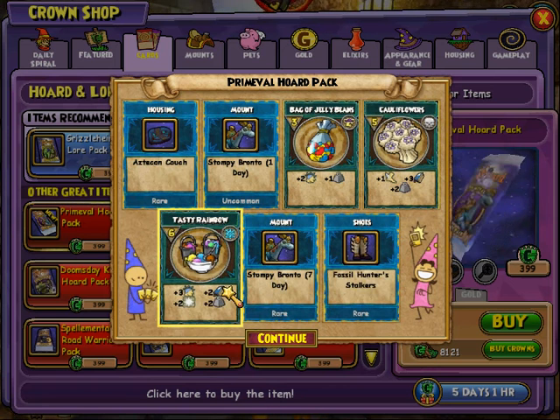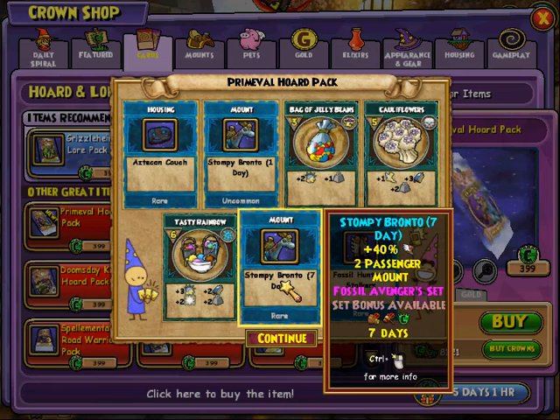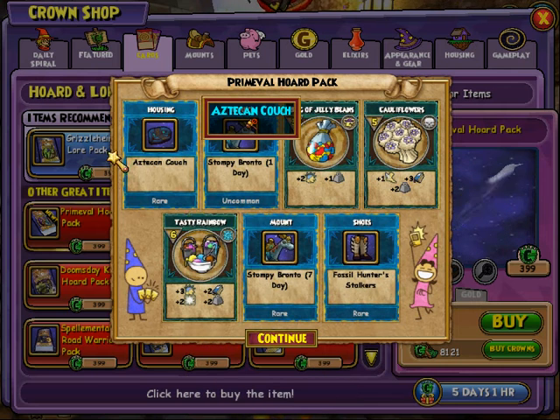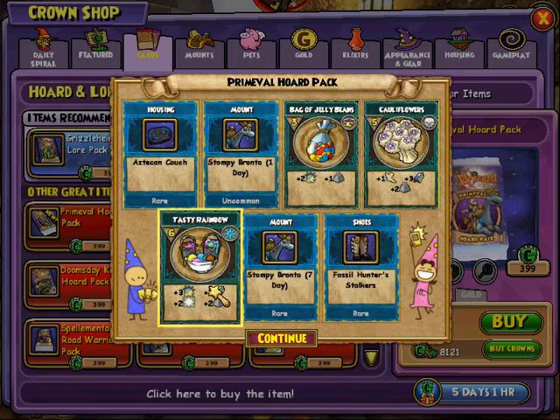Okay, I got the Stompy Bronto one day and seven day. And then I got Fossil Hunter Stalkers. I got an Azteca couch. And then we got some pet snacks.